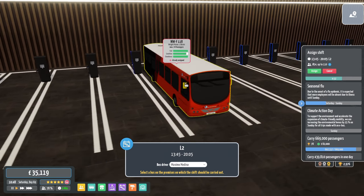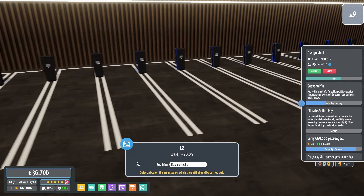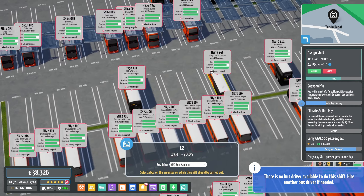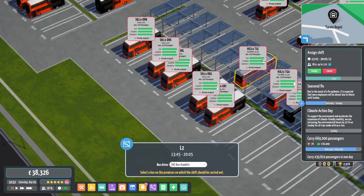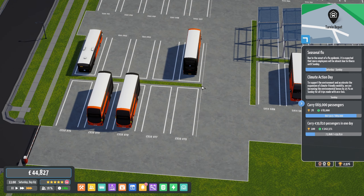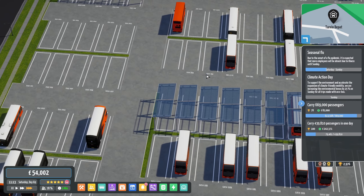Something else needs sending. I don't know why I'm bothering looking through these buses — I know we don't have one. Tarvin depot — there's no Geminis, they were our fallback buses. There's one over there — off you go. You can take that bus over and then a Liverpool man can drive it, and then we'll be fine.